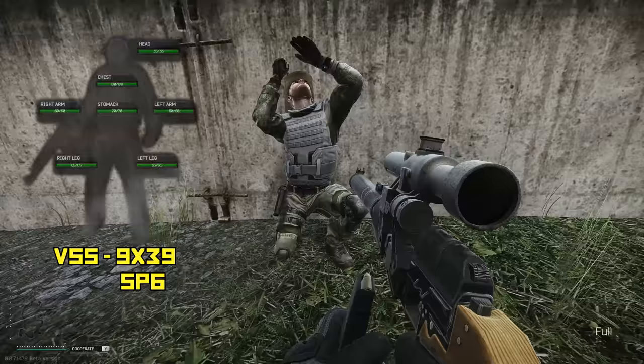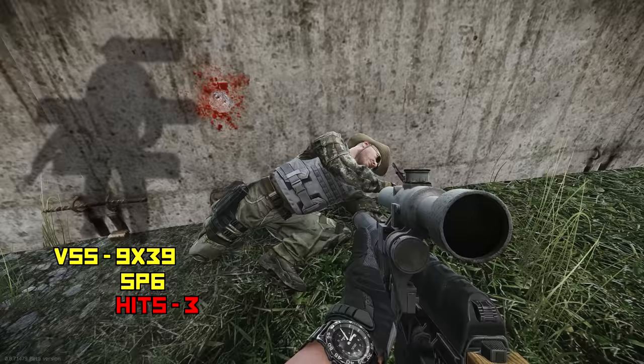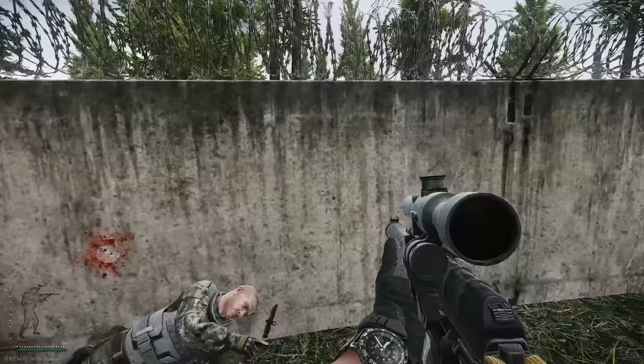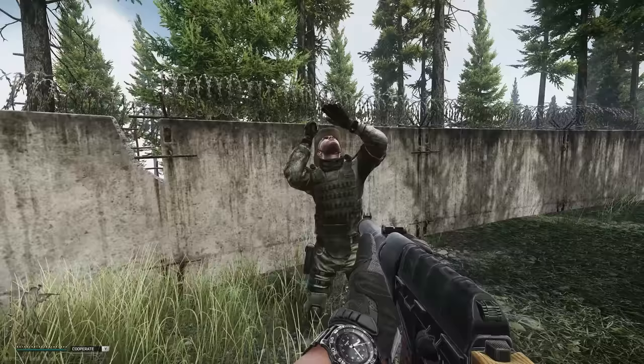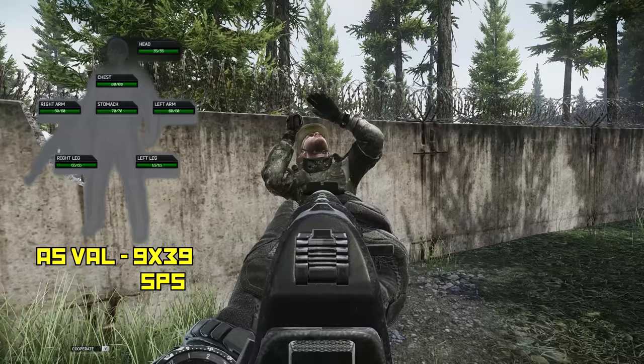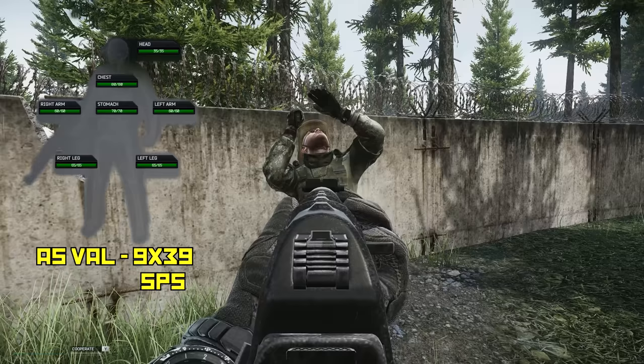Using the VSS against the Gazelle armor — the VSS and the Val do the same damage; any gun shooting the same cartridge does the same damage. Barrel length doesn't affect damage, suppressors don't affect damage. You can actually buy VSS now — they're 110k on the traders. It took three shots there. SP5 still only has about 25 armor pen, which isn't enough to go through a Gazelle, so it would probably be 10-plus shots.